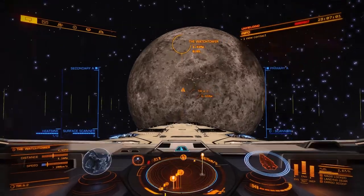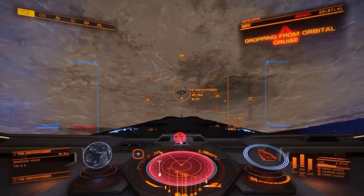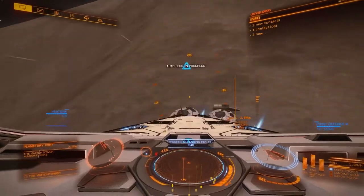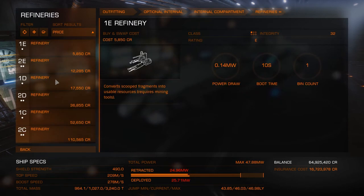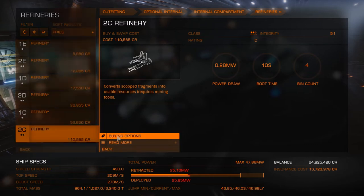You should have practiced planetary approach before, because Marsha Hicks is at an outpost called the Watchtower. Be careful not to crash into the planet when you approach the base. Once there you'll quickly realize that you need to deliver 10 units of Osmium, a mined mineral, before you can unlock Marsha Hicks.